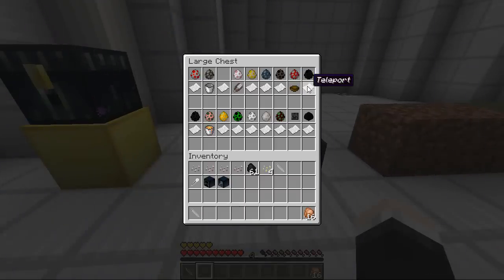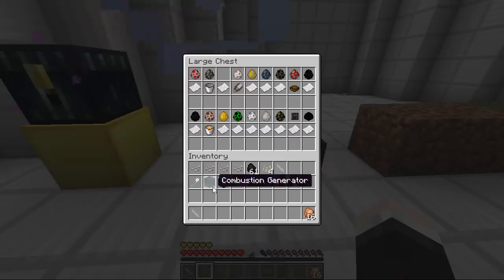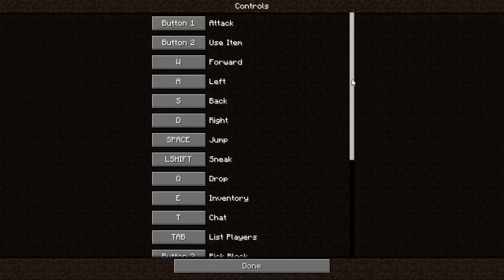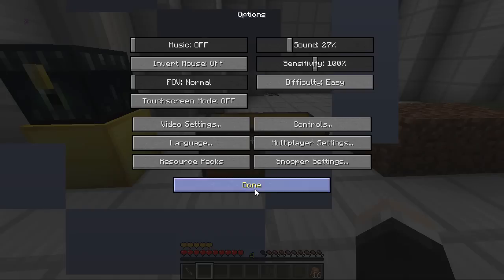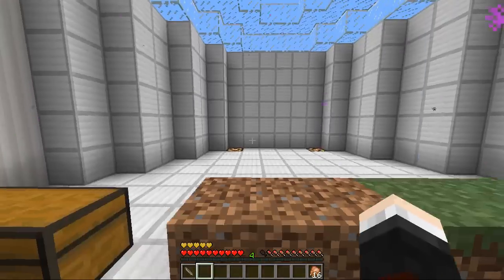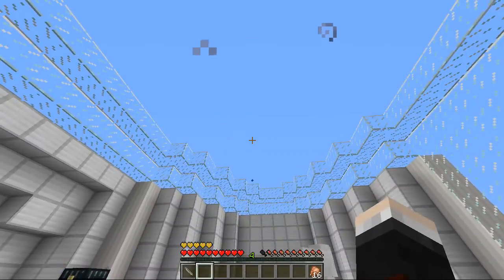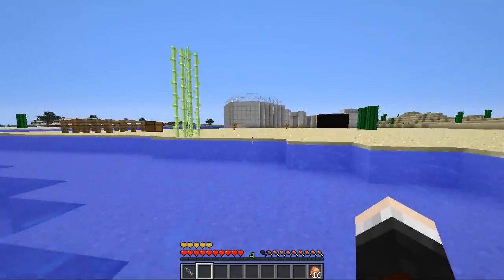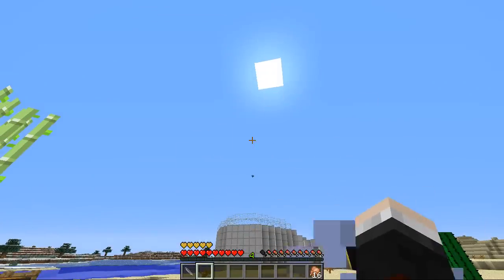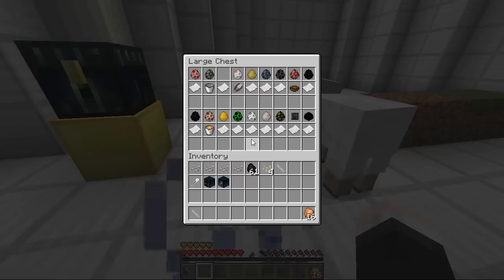The Enderman has two abilities: a teleport ability and the save inventory ability — when you die you actually keep your inventory. The teleport key is H. When you press it, it fires out an ender pearl and you're able to teleport just like an ender pearl, for free — you don't take any damage whatsoever. That's really beautiful.